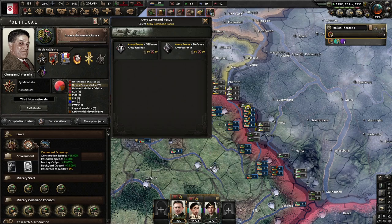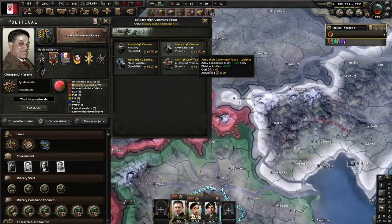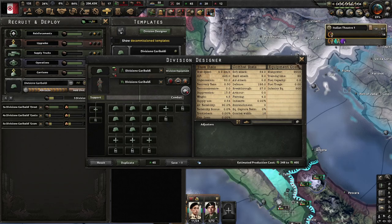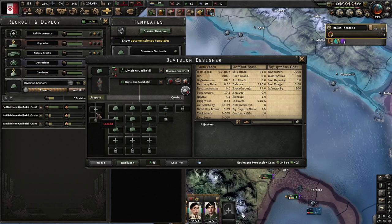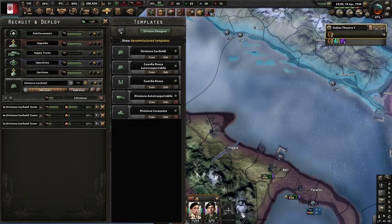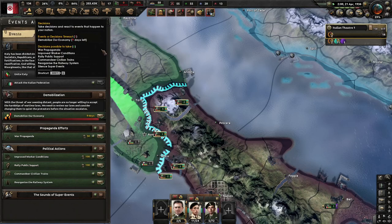We're in a command economy — that's kind of different. Army-focused options: offense, defense, artillery. These guys don't have a lot of artillery. We don't have a lot of anything. At least get these guys support artillery — at the very least we need that. I want to focus on defense since we'll mostly be defending. We get 0.48 army XP per day, which is pretty nice. Going back down to partial mobilization economy. We'll see.